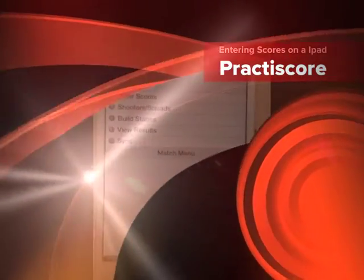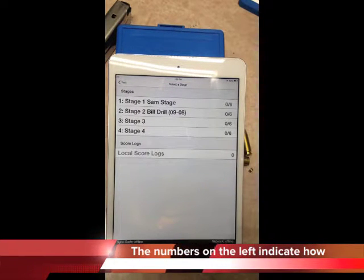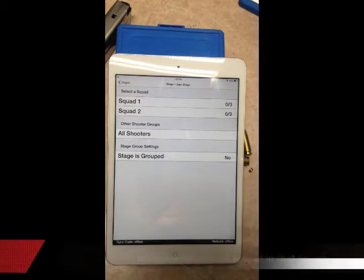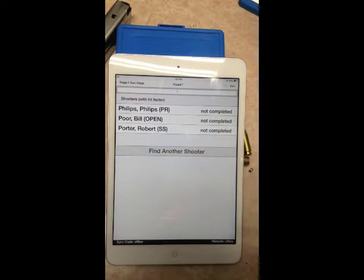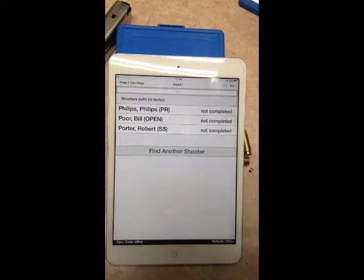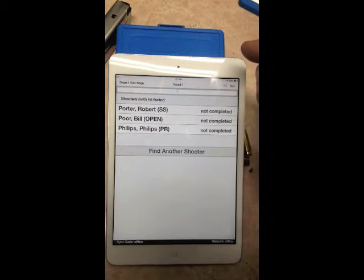In the main match menu under scores, go to Sam Stage and select Bill Drills. We're on Stage One at Sam Stage because we're in Squad One. Notice it shows the names here. You can sort these names by last name, first name, hit factor, shooter number, clean, complete, or random. To sort randomly, tap the random button and it will sort differently each time.